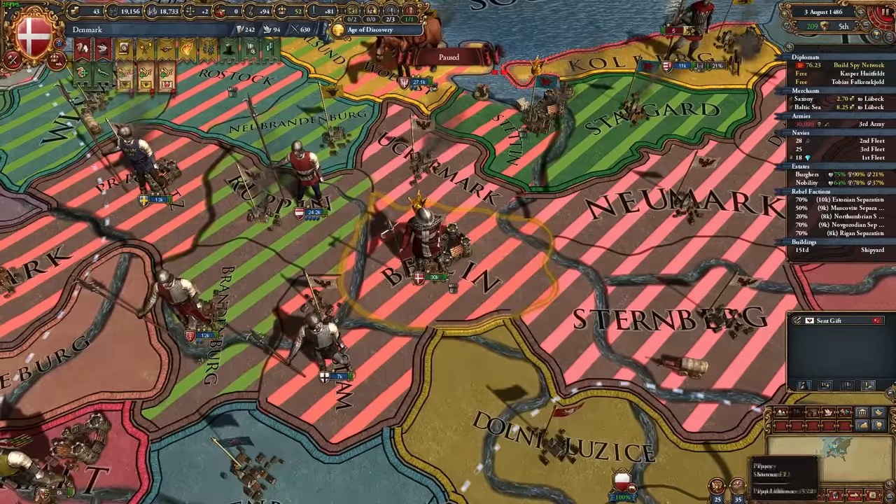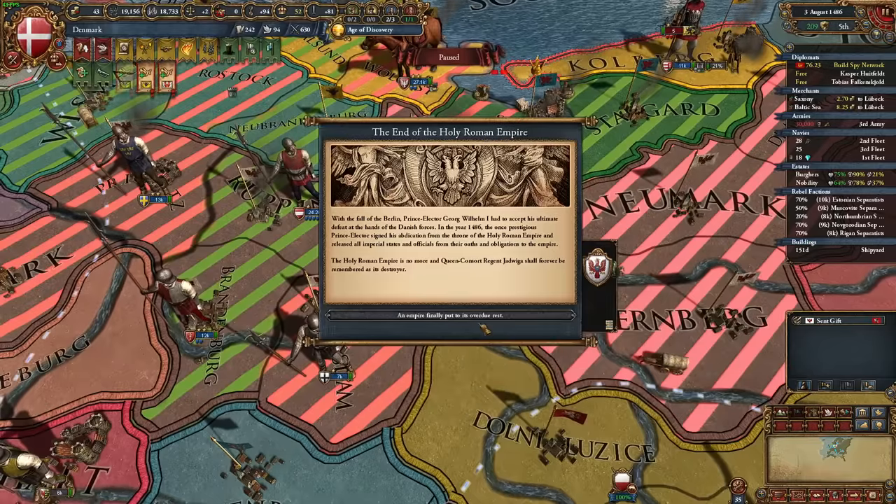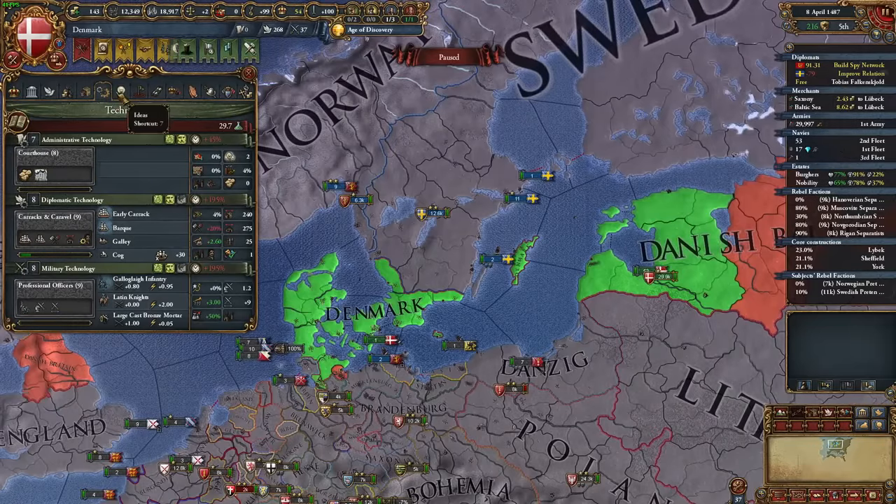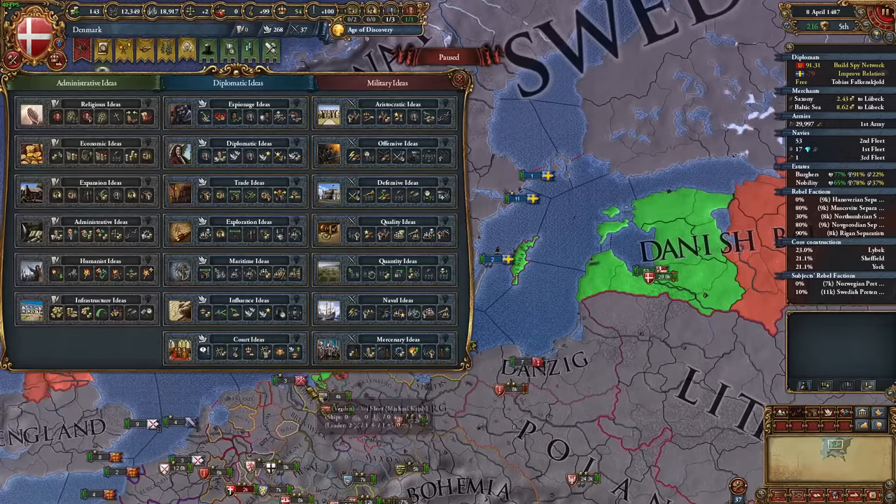I made separate peace with most of the allies in the war, asking for trade power and money, then annexed Lubeck for myself. After this war I got my next idea group, which I decided would be trade ideas. It's time to get rich.